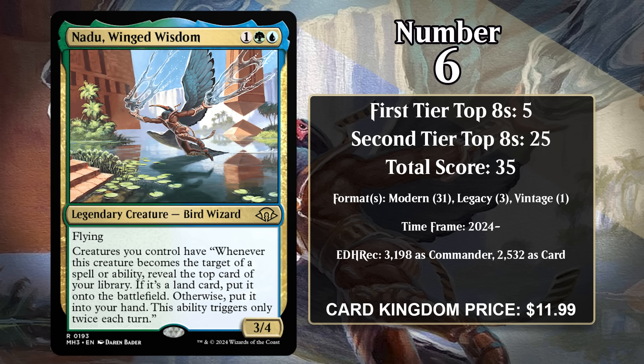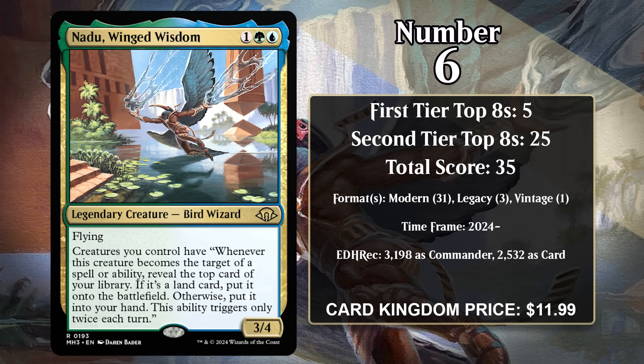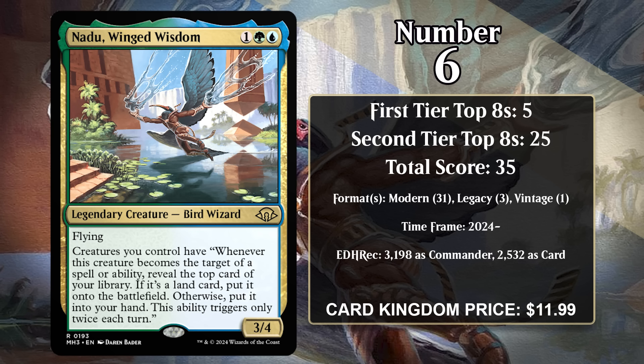It's a 3/4 with flying, and it gives all of your creatures a super insane triggered ability. Whenever one of them becomes targeted by a spell or ability, you reveal the top card of your library — if it's a land card, you put it onto the battlefield; otherwise you put it into your hand. This ability triggers only twice each turn, but note that it triggers regardless of who controls the ability. You can target your creatures with your own stuff, like repeated activations of Shuko or Outrider en-Kor, and as long as you're making new bodies with something like Springheart Nantuko, or resetting Nadu's trigger by playing another Nadu, you can draw your entire deck while adding tons of bodies to the board, and at that point it's pretty easy to win.